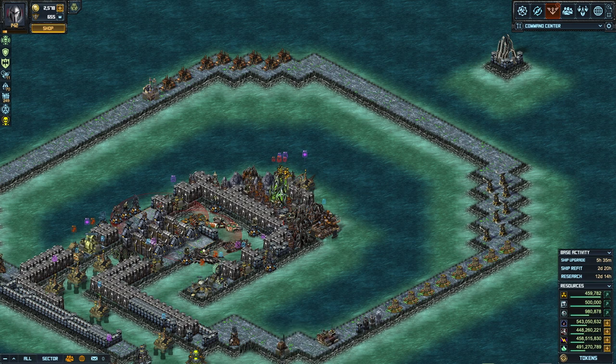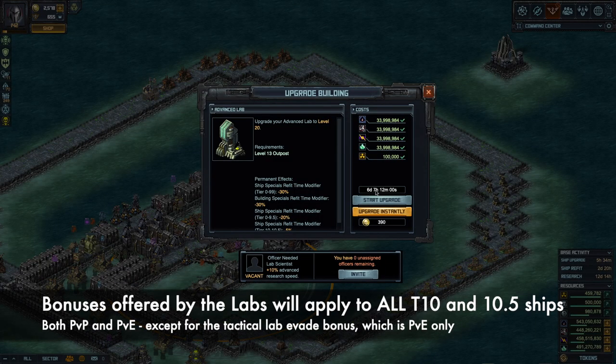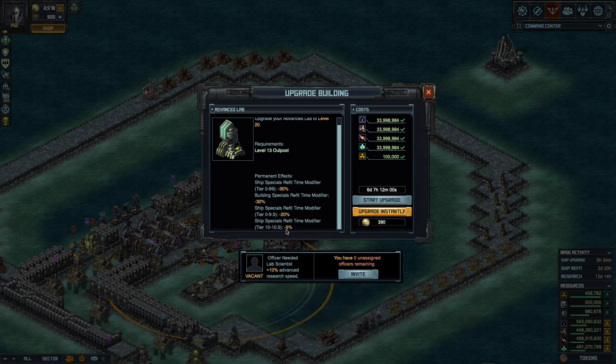For example, the Advanced Lab: if you upgrade it in 6 days 7 hours, you'll get a 5% special refit time modifier for Tier 10 and 10.5. We used to have 20% here for tiers 0 to 9.5, on top of the 30% for all ships, but that doesn't apply to Tier 10. Right now you only have the 30% time modifier on Tier 10. To get the extra 20% back, you'll have to do multiple levels on these labs — each one gives you a bit more until you're back to 20%.